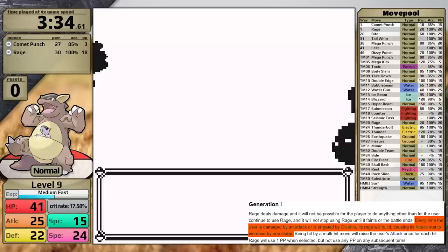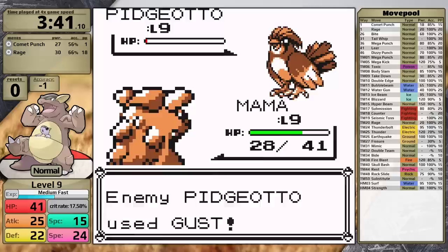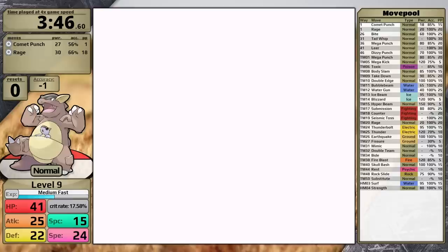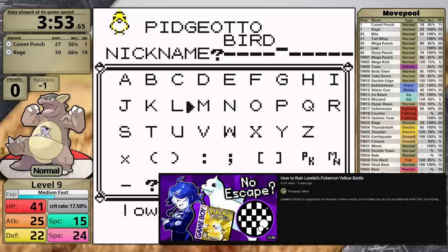Rage isn't all frustration, because when the opponent hits you and does damage, it raises your attack stat by one stage. This is how it works in Generation 1. In Generation 2, it was turned into a Rage counter that does not affect your attack stat. This does mean that later on in the game, this move can be used to badge boost. Also worth noting, Rage only deducts one PP and you're locked into it — it doesn't deduct any more PP throughout the rest of the fight, so there's no way to deplete this move and start using something else. Picaspray talked about this in one of his Softlock videos where he got Softlocked against Lorelei.